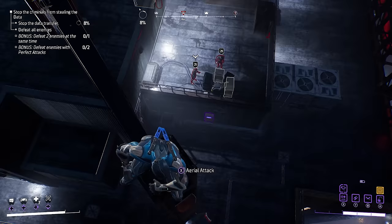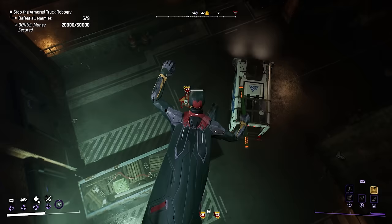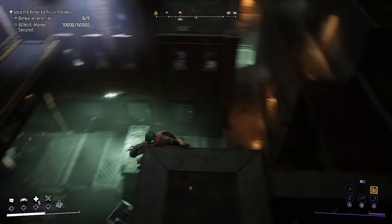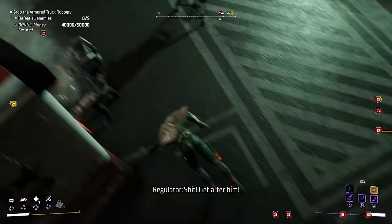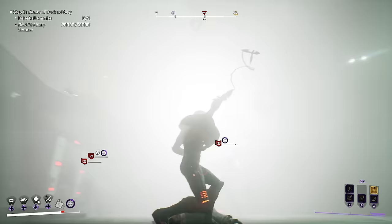Nightwing also has the unique advantage of attaching explosives on electrical panels, which can attract unsuspecting enemies and discharge additional damage once they get close. Another useful stealth tip is that you can use smoke bombs with any character to disengage from a fight — simply hold down instead of tapping the grapple button, which leaves a trail of smoke as you ascend upwards, taking you back into the shadows. You can then jump back in and approach enemies from different angles or deal with them in other creative ways.